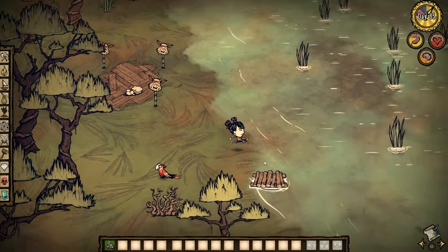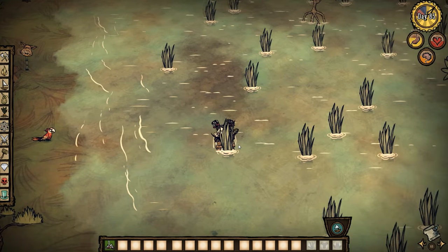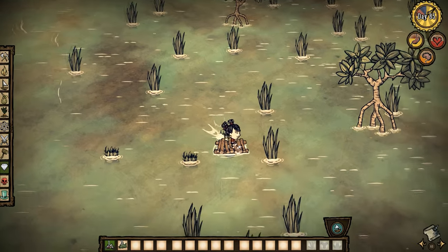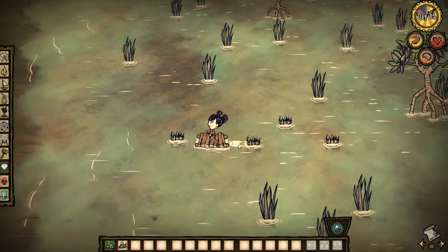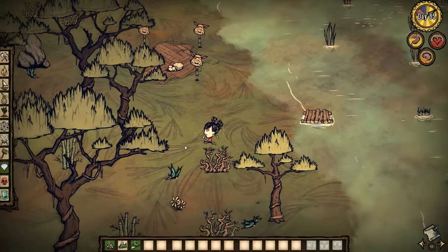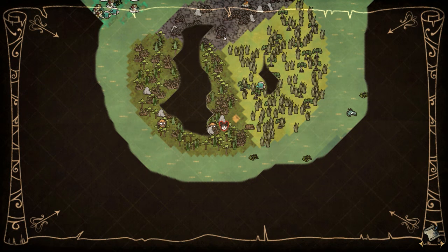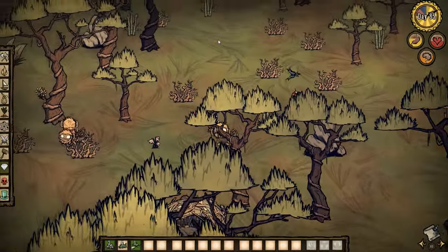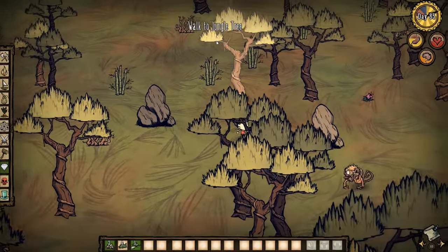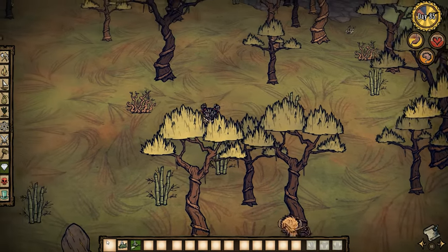Actually, I may have a slightly different plan — just for her to go out in somewhat of a blaze of glory. Get a few grass. I knew I was winding down the playthrough — if I was really trying to survive as long as I could I would have left a backpack over here. I need sticks. I'll probably get killed by the hounds before I can execute my plan, but that's the way it goes. Basically I'm just gonna burn down this entire island and it might take the hounds with it.